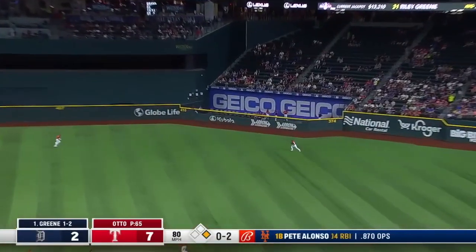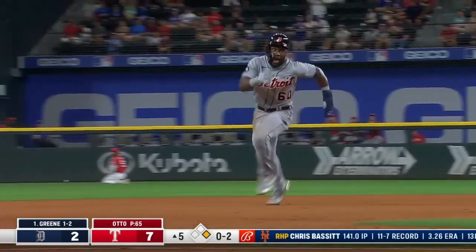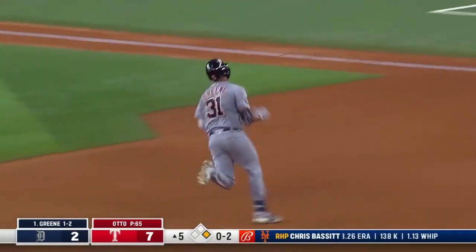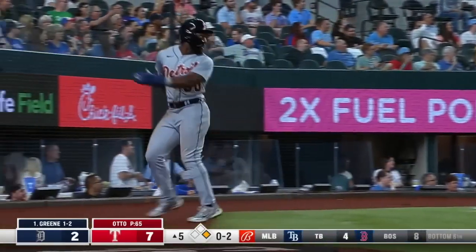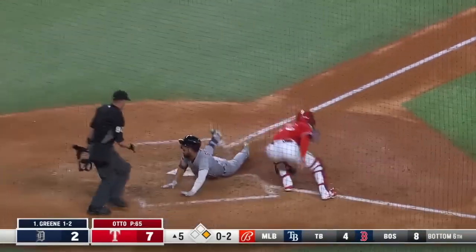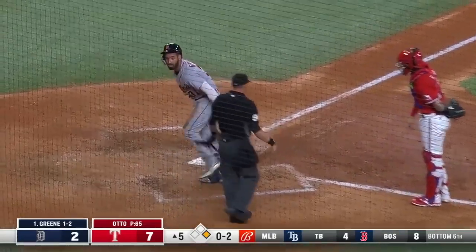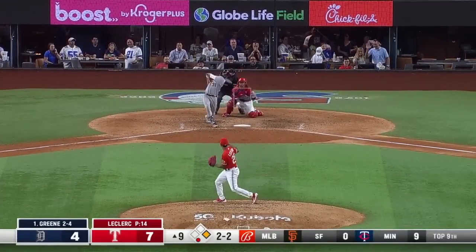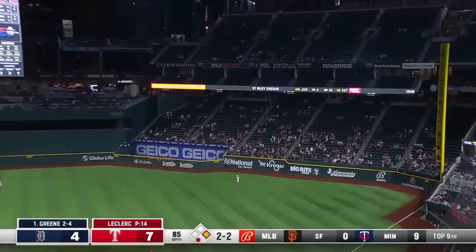Riley Greene sends one to right center field — a diving attempt and it gets by Adolis Garcia, all the way to the wall. But Do will be waved home, Greene on his way to third. He will get there with a pop-up slide, and then takes off on the overthrow — the throw home is late and Riley Greene is in there with a head-first slide. Big night for Riley Greene.